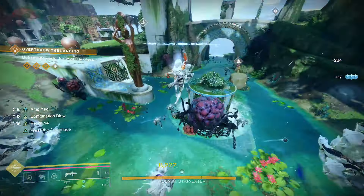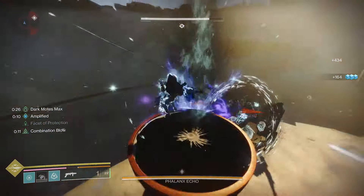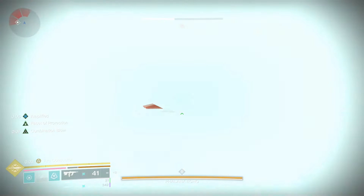Alternatively, you can use things like Combination Blow to get your melee or class ability back instantly. As always, these builds are just a template — things I want to share that I find cool. I'm not saying this is the best version of this build; take it, make it your own, test some things out, and see how you like it. I'll put the actual DIM link for the build in the comments down below.